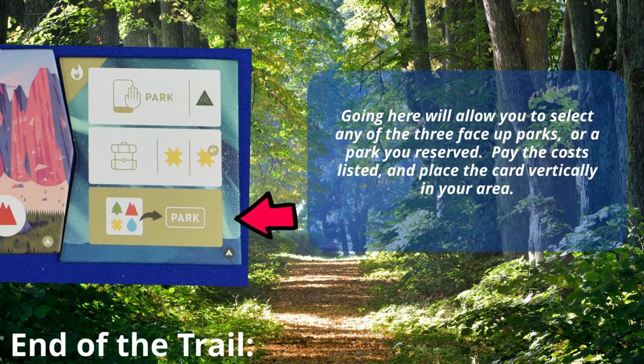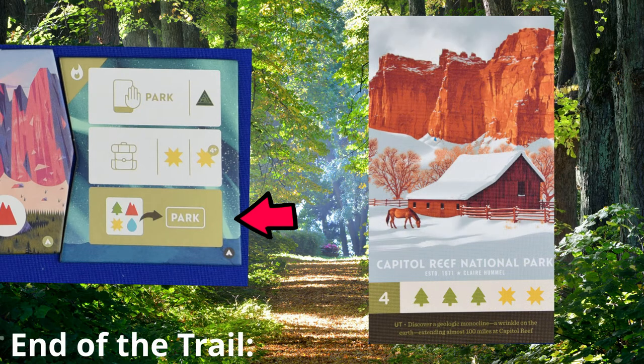The bottom row is for visiting a park. If you choose to go here, you select one of the three face-up cards, or one of the cards that you have reserved, and pay the appropriate costs. Costs are located on the card.